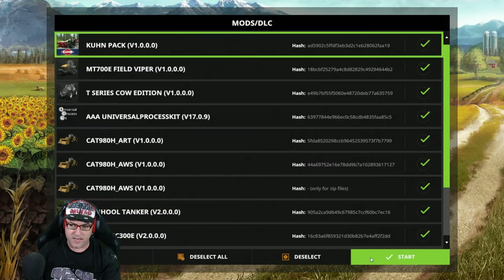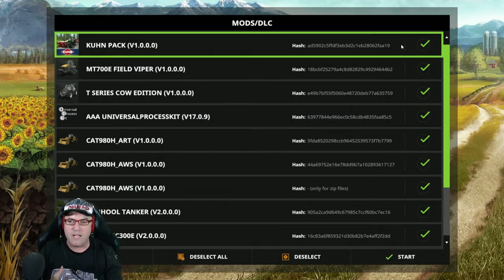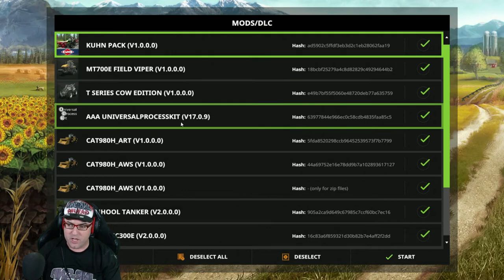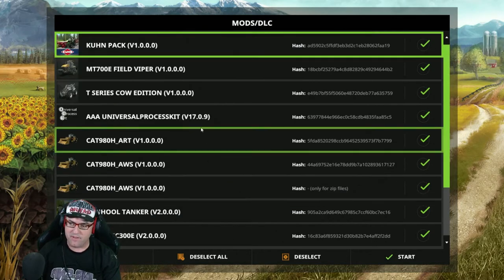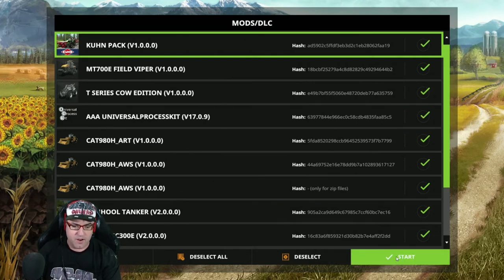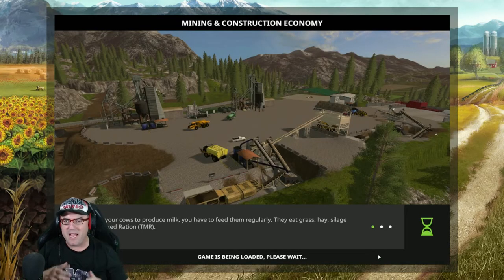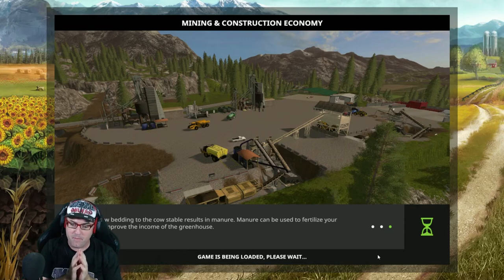Then go OK and OK. Here is where all your mods and accessories need to come in. What you must have ticked here is Universal Process Kit. All the other stuff doesn't matter at this point — they're extras. Just Universal Process Kit must be ticked here. If it's unticked, make sure you tick it.